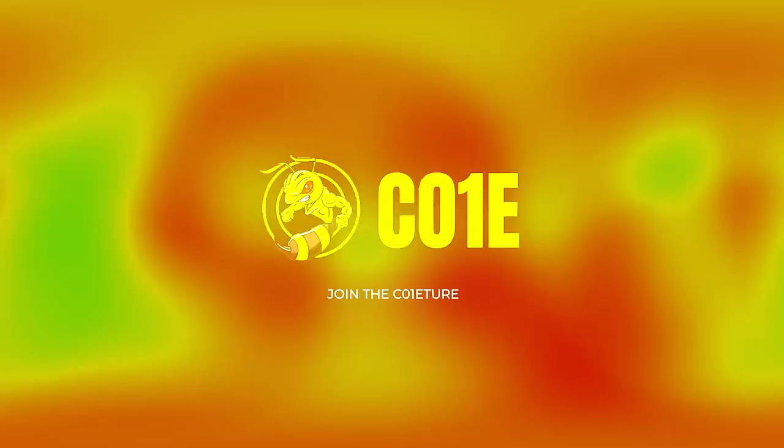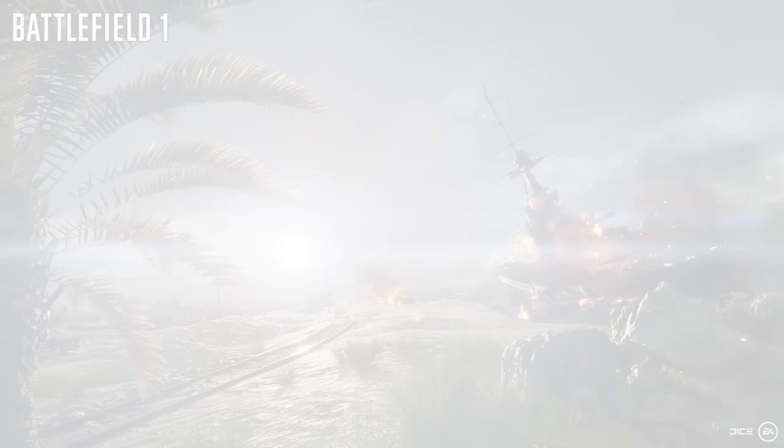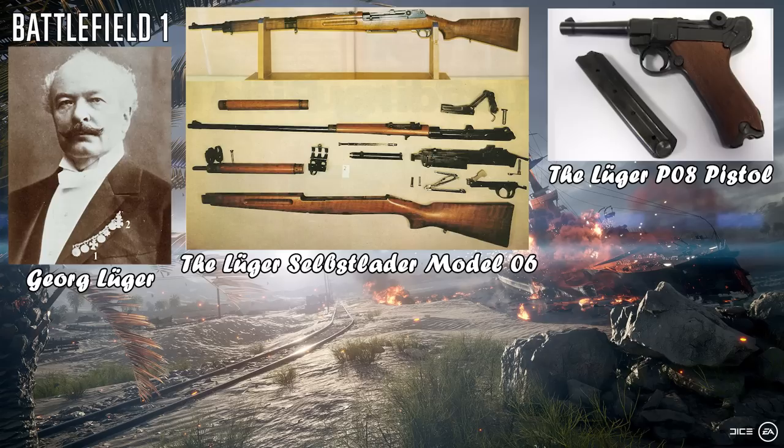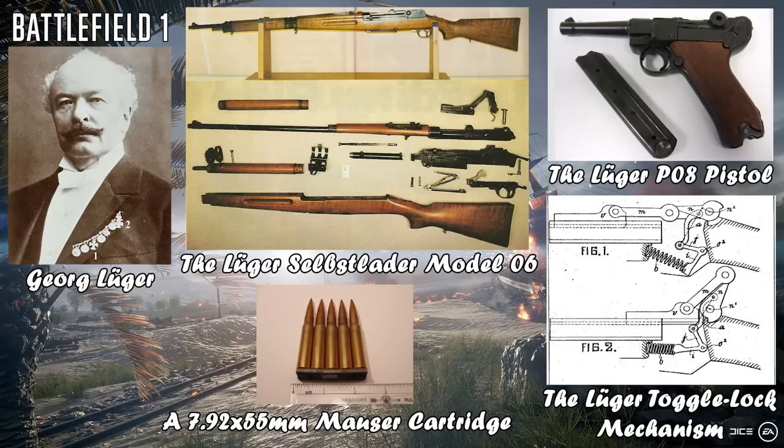Kicking off our list with the number 10 spot, we've got the Selbstlade 1906 Factory. Designed by George Luger and patented in England in 1906, the Luger Selbstlade Model 06 was a German semi-automatic rifle heavily based upon Luger's iconic pistol design.